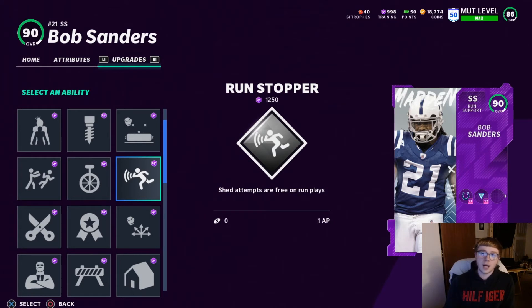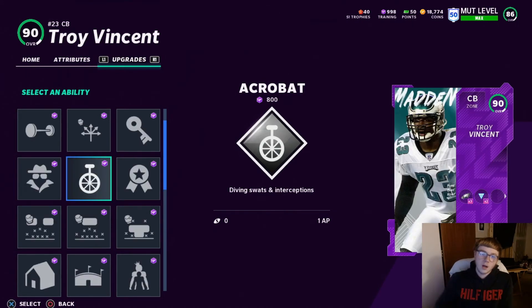Number three is Run Stopper. I'd love to put it on Adrian Wilson and Bob Sanders as my linebackers. Basically you get a near-instant block shed on anybody — for the most part it's instant. If you have Run Stopper, let me know if it's really overpowered or just good. That's why I put it at number three — I feel like with Run Stopper you'd be able to destroy the run game.